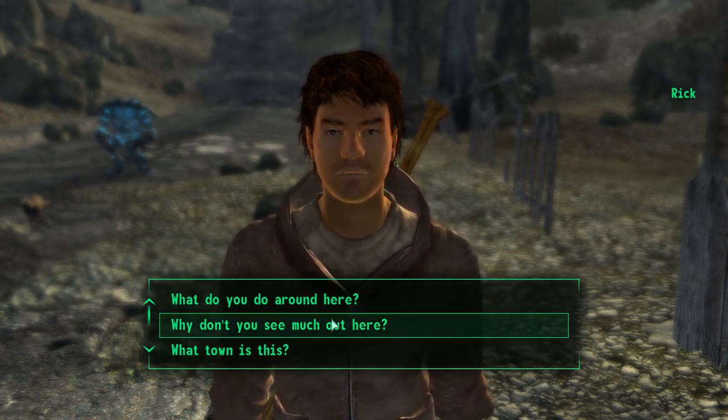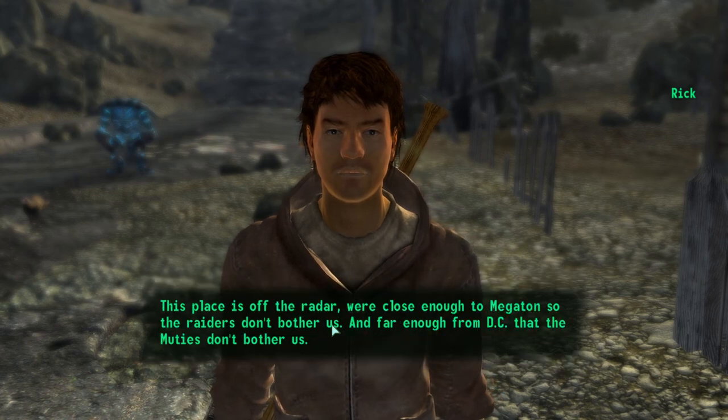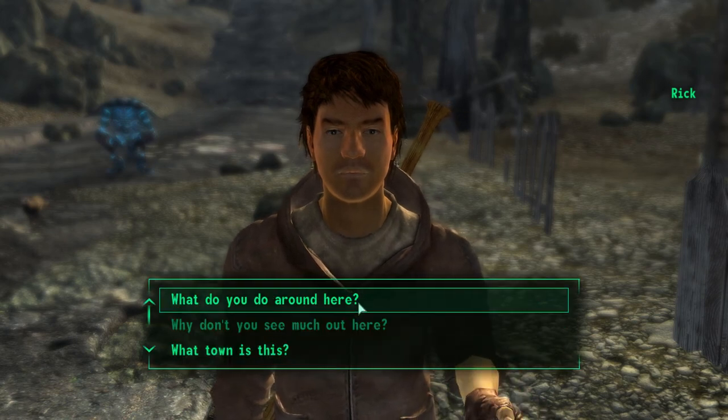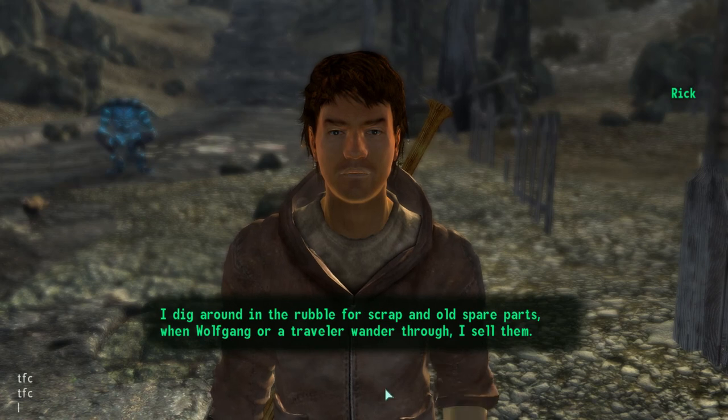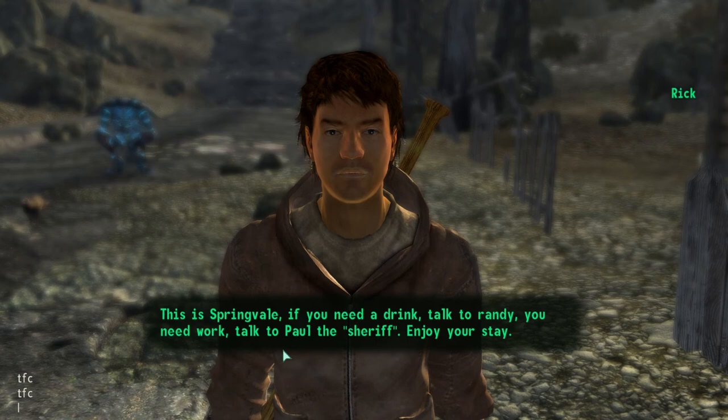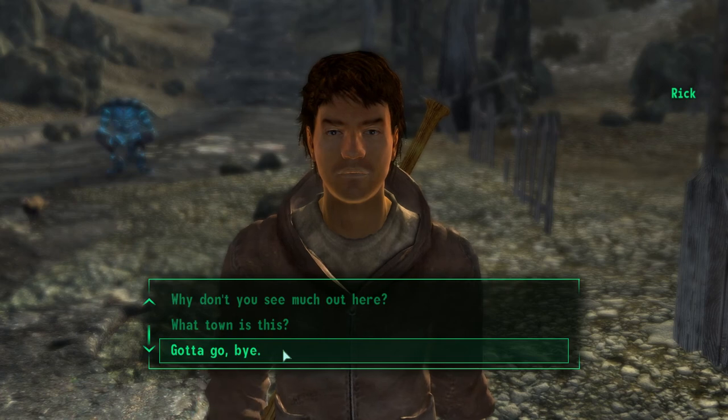What do you do around here? I'm a little more curious as to why you don't see much around here, especially this close to Megaton. This place is off the radar - we're close enough to Megaton so the raiders don't bother us, and far enough from DC that the muties don't bother us. I dig around in the rubble for scraps and old spare parts. When Wolfgang or a traveler wander through, I sell them. This is Springvale. If you need a drink, talk to Randy. If you need work, talk to Paul, the sheriff. Enjoy your stay.